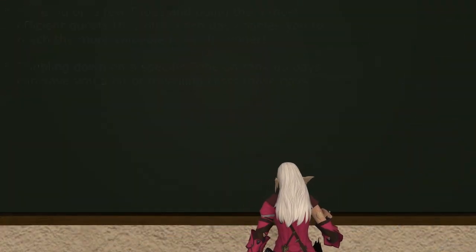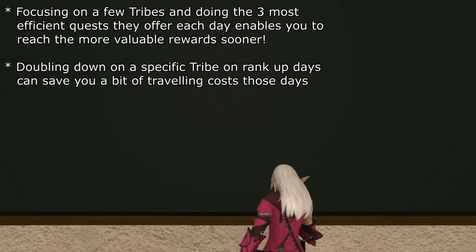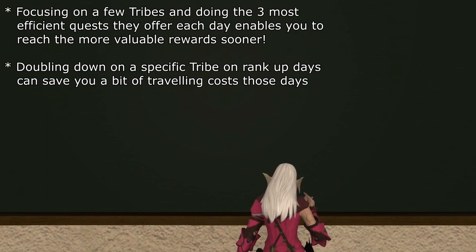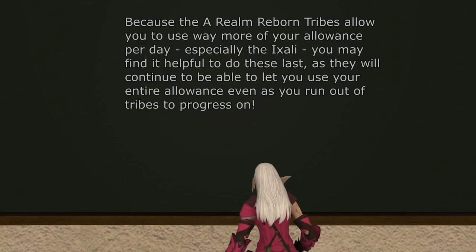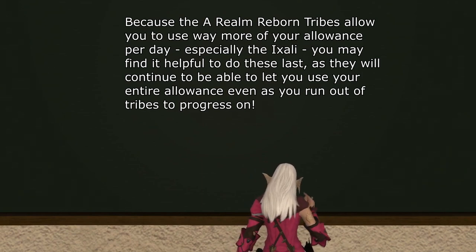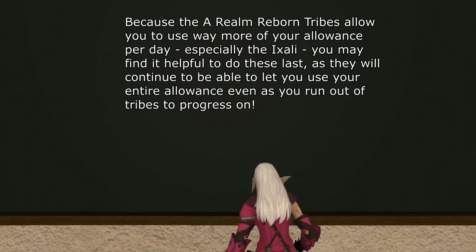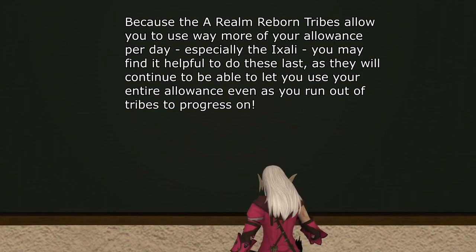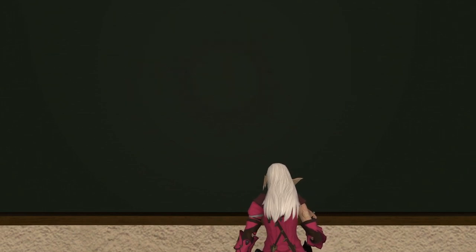In my opinion, the most effective way to max out tribes would be to focus on a few at a time, and make sure to try to make space for three extra dailies when a tribe is about to rank up. The best tribes to save for last are the A Realm Reborn ones, since you can invest extra daily allowance in these, especially Ixali, which can easily take all 12 on its own if you fancy. Beyond this, there's not much to worry about with efficiency on tribes.